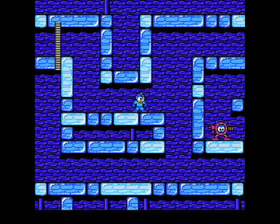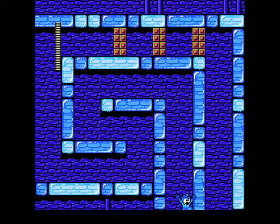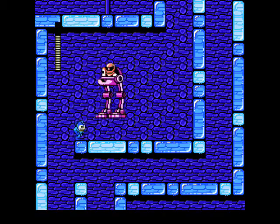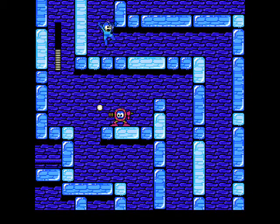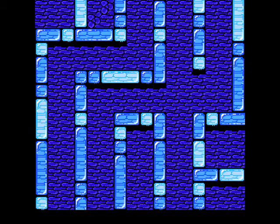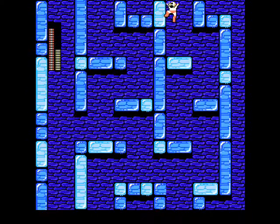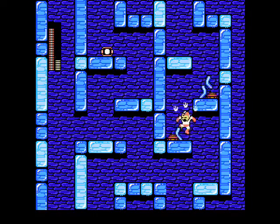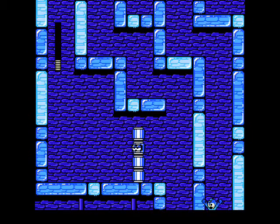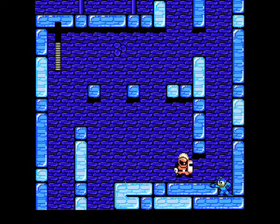I still think this game's soundtrack is outdone by a number of the later games in the series. That enemy chose a pretty bad attack location. You can go through those walls up here if you need to. I figured I was going to take a hit there — not two hits! Stupid ice physics! Now we get to see what the main use of the Crash Bomb is: you can stick it to these walls and blow them up. I completely took the wrong path here — don't do like I did. There's definitely an easiest route through this stage and that was not it.